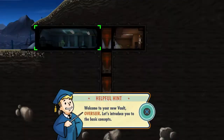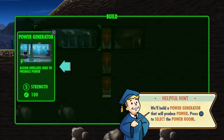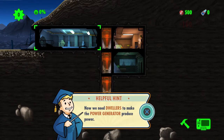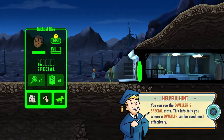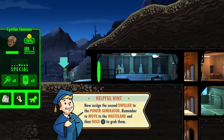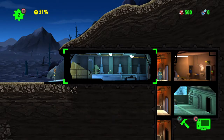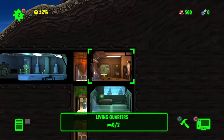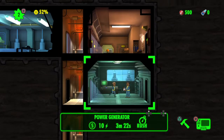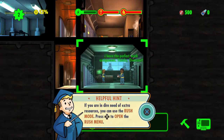Welcome to your new vault, overseer. Let's build a room — press triangle, build a power generator. Now we need dwellers. We got Michael Rice. I hate the tutorial — drag him, put him in the power generator. The second dweller is Cynthia Simmons, who has charisma. I hate charisma in this game because the only rooms that need charisma are the bedroom and the radio room, and neither gets experience for your dweller so they just stay at the same level.